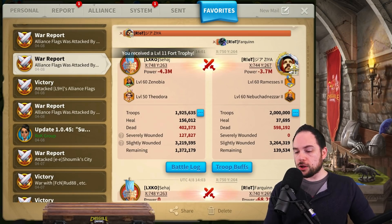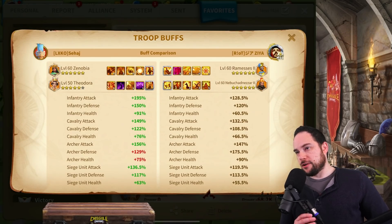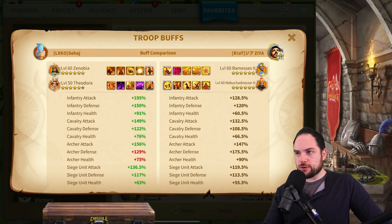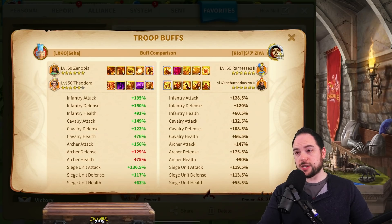Getting a look at the troop buffs — I want to talk for a moment about the rally and the garrison here. Maybe the stats weren't quite as strong for one side or the other, and that led to the end result. Looking at their stats: they've got 95% infantry attack, 150% defense, and 91% health. That is really solid — like, really solid.